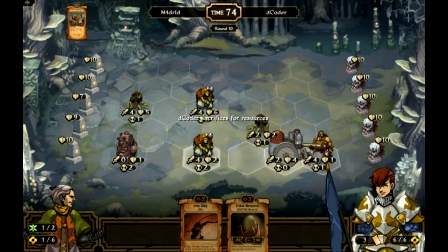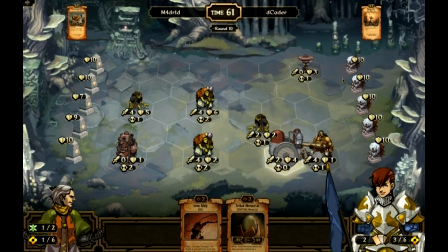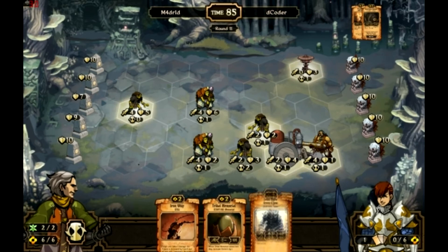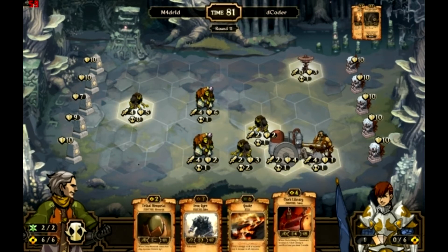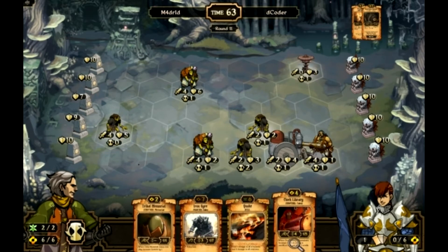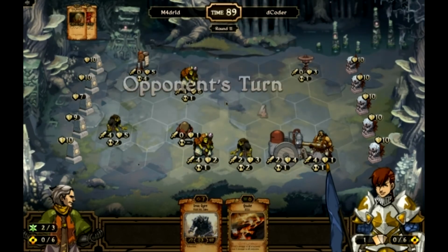Just checking out my guys. He sacrifices for a resource — he's at six resource, three cards. All of his idols are untouched. He plays a Charge Coil in the far right-hand corner. I'm going to have to move my guys over there to kill it, but it's not that big a risk. I do not like it sitting there pinging me all game, so I will kill it if I have to, but his other units are more important. I draw into an Iron Ogre. I'm going to get rid of the Iron Whip. I pick up a Quake and a Clock Library — Clock Library is awesome for me. I'm going to lose the Elder, there's no way I'm getting away with him. I'm going to move the Outcast over to kill his Outcast and play the Library and Tribal Memorial in front of the Outcast so he does not get hit by anything.